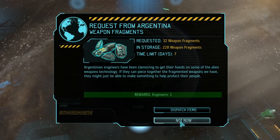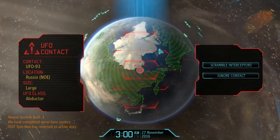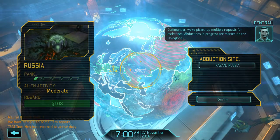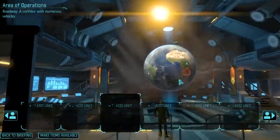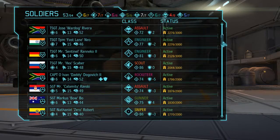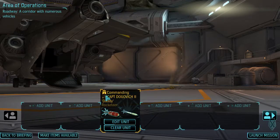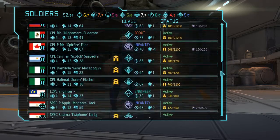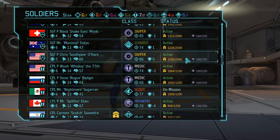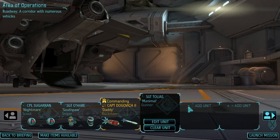Engineers for weapon fragments - no, we need each and every weapon fragment we have. Neural gun link - perfect. Large abductor - okay, do we get an abduction mission? Yes we do. Commander, we picked up multiple requests for assistance. Abductions in progress are marked on the hollow globe. This should not be a problem. We can take people who are not so skilled. Here is one officer - daddy dogovich is the second. Let's start with a scout, sugar run, sniper southpaw, Chris O'Hare, and gunner, medic Tolias.